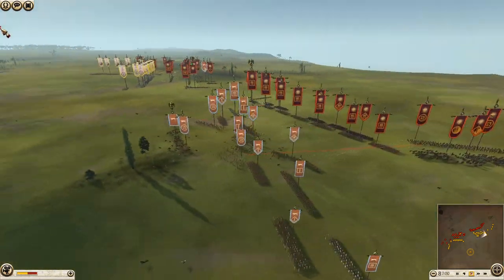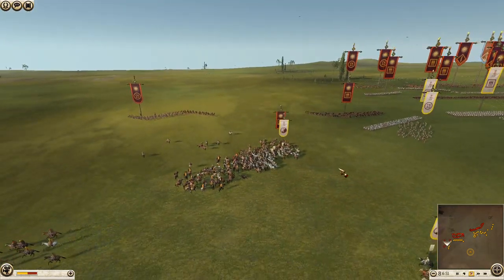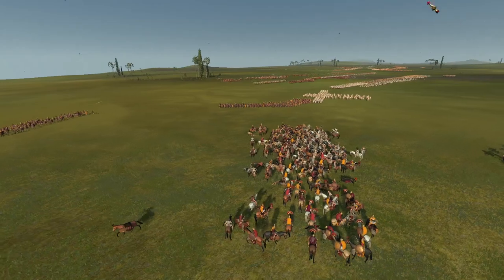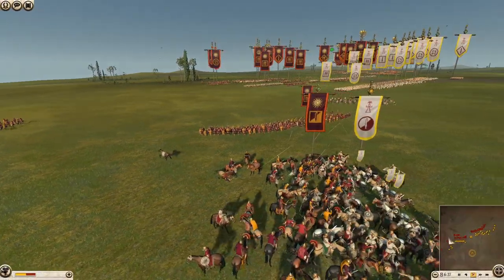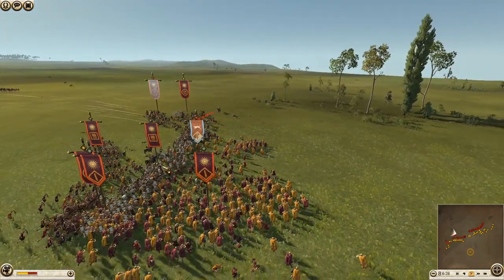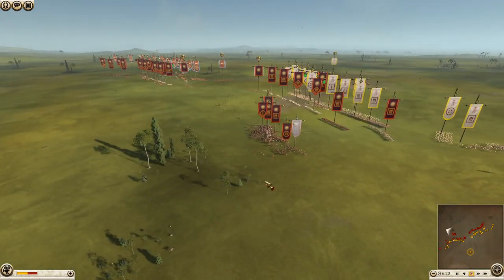Epirus did very well there, taking some losses themselves — quite a few probably from friendly fire. Over here, Macedon is going after cavalry with mercenary Iberian cavalry fighting the aspis cavalry. Now militia hoplites are going in to support, but it doesn't look like they'll get caught by the Carthaginian hoplites. Mercenary Italian cavalry have somehow got around to the rear for Epirus and are attacking, presumably going after missile units, but they're getting swamped by Macedonian cavalry.